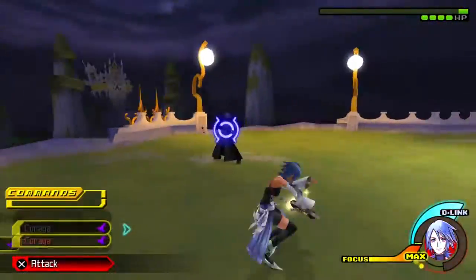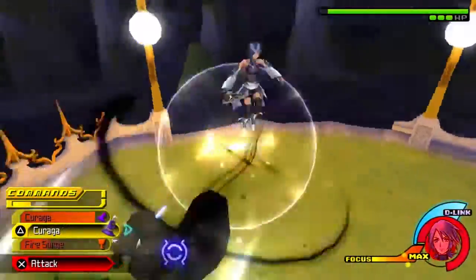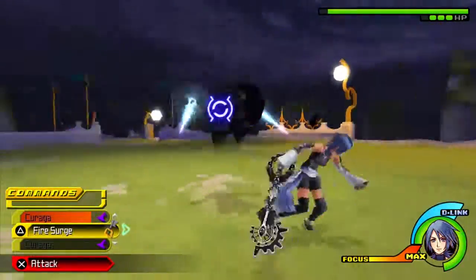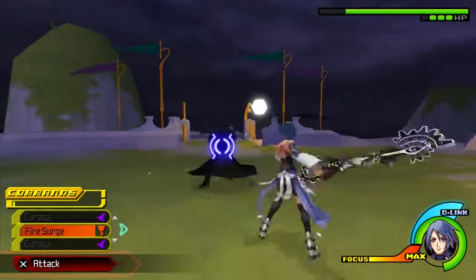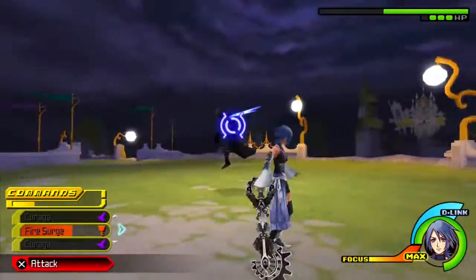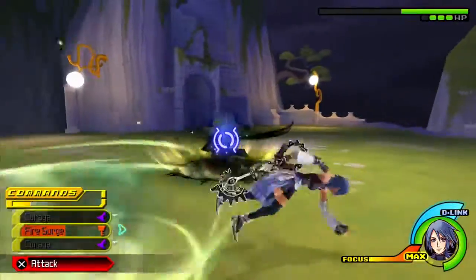If you want to challenge yourself with this guy, go right ahead. You can utilize practically anything you want. I'm basically utilizing a strategy I've seen on one YouTube video that makes it a little bit simpler and helped me understand how this boss fight works. The Fire Surge spam is essentially Fire Surge, Curaga, Fire Surge, Curaga, Fire Surge, Curaga. I decided to go with just one Fire Surge because you don't really need multiple Fire Surges or Thunder Surges to beat this guy — you can just use one instead.